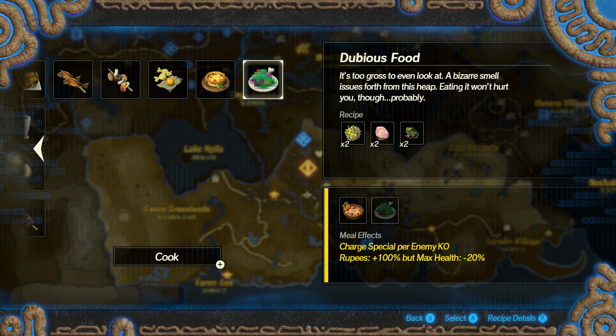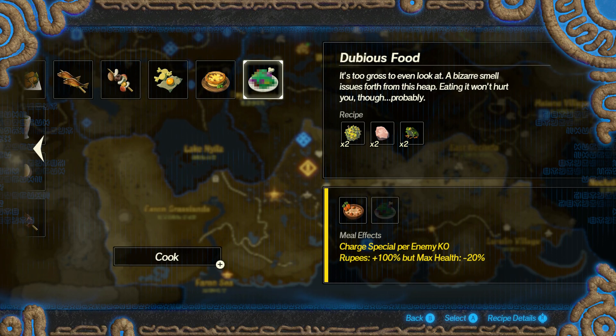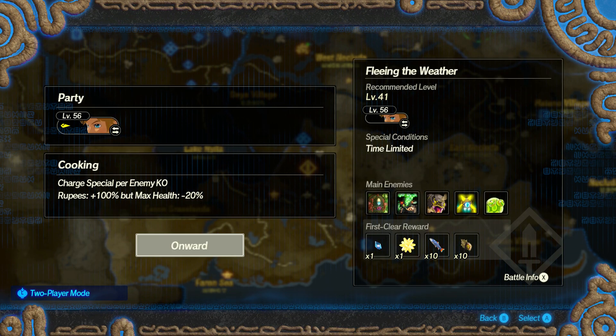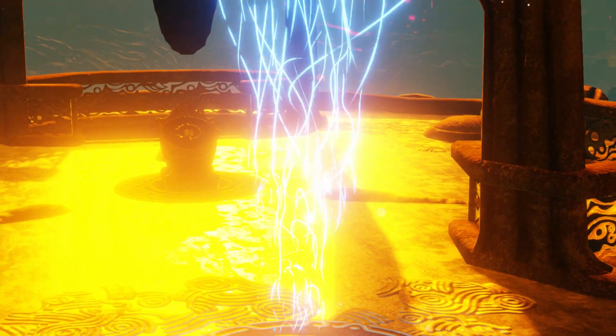And the dubious food - plus 100 rupees, I need it so bad. Those Dorians... I gotta remember to keep buying Dorians, even though they're kind of expensive. That dubious food, man - I need the rupees.